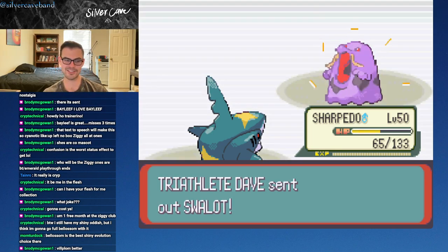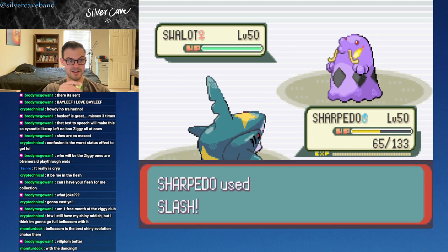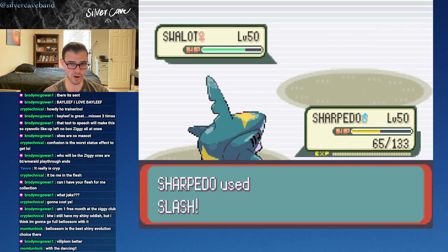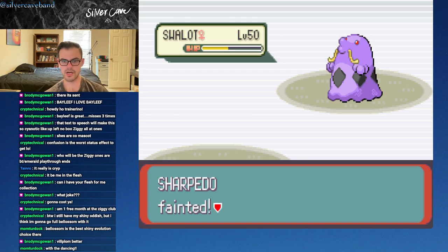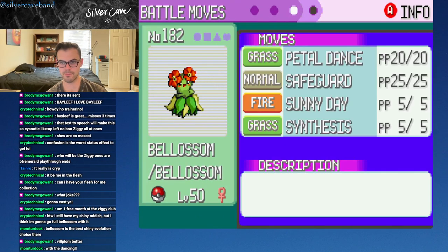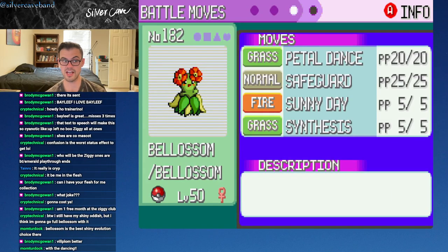You think Vileplume's better, Brody? I actually prefer Bellossom honestly. The dancing - that's right, they pop out of the ground, and Snorlax is saving them from a storm, if you recall. It's wonderful. So this guy's probably gonna knock out Sharpedo. I actually need to check to see what Bellossom's got going - Persim Berry, Sunny Day, Synthesis, Safeguard, and it has that Chlorophyll ability. That is a real kind of setup monster there.